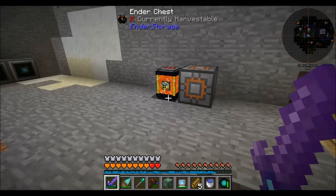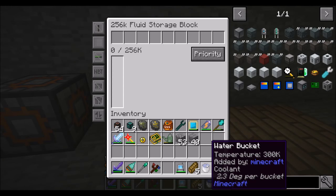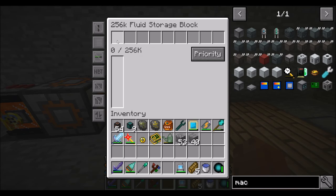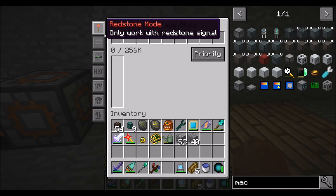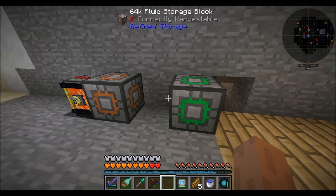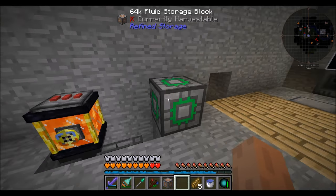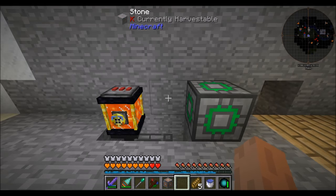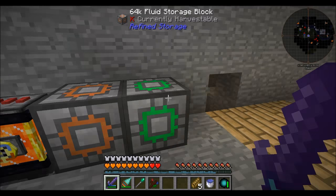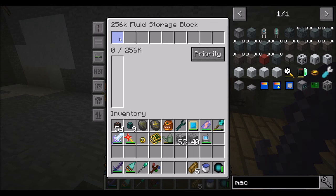Here's the trick: when I place this down I can set the whitelist on water, but it's going to start accepting fluids before I place that whitelist. If I break and pick it up, the settings stay as well. So let's remove this block, put it here, filter it with water, and then put it down so that now it's part of the network - filtered with water, 256, filtered. So that's step one: we've got a place to put all the water we want.